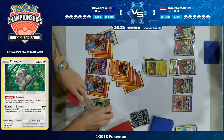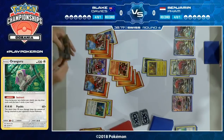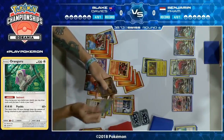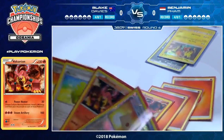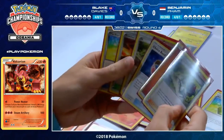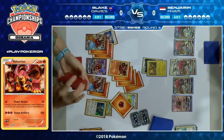He's still too far away from a GX KO — currently hitting 130, with a second Steam Up he'd be up to 160, still not getting a KO. I think it's just a better play to play the Sycamore, draw more cards, keep setting up — he's got the energy retrieval, he's got the Max Elixir. He plays it and he does hit it. He's playing 14 fire energy, so he should.